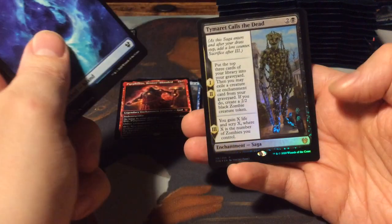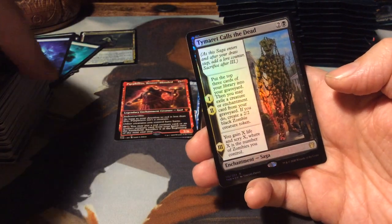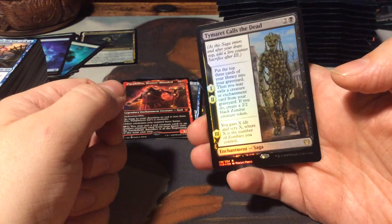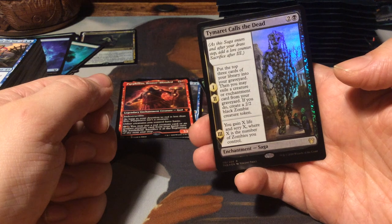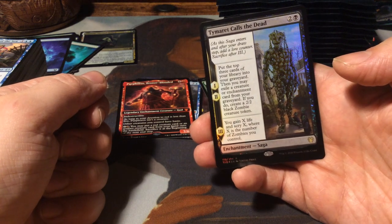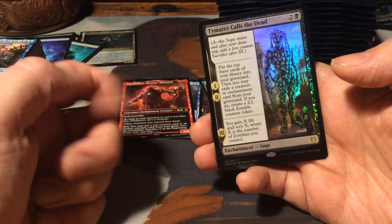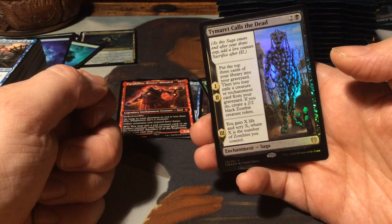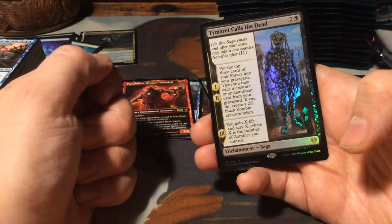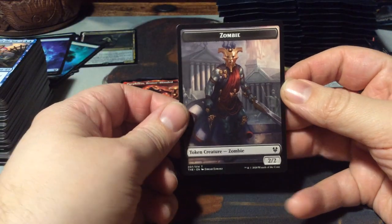We have an island. And we have a foil rare - Timaret Calls the Dead, which is a saga. Put the top three cards of your library into your graveyard, then you may exile a creature or enchantment card from your graveyard - if you do, create a 2/2 black zombie creature token. Those are the first two chapters. The third one is: you gain X life and scry X, where X is the number of zombies you control. Costs only three. And we have a zombie token.